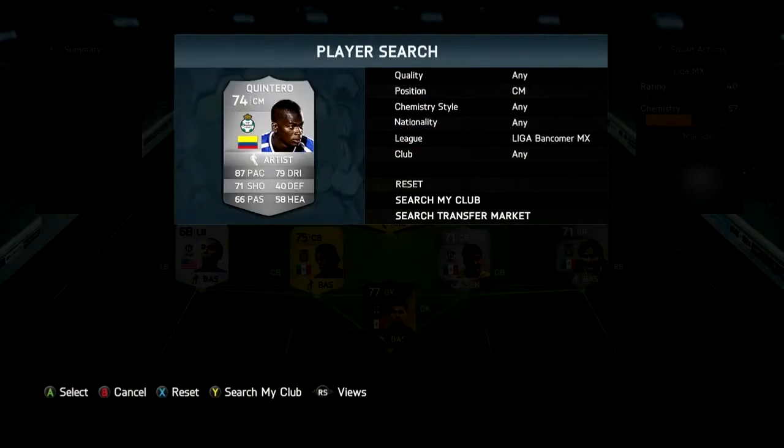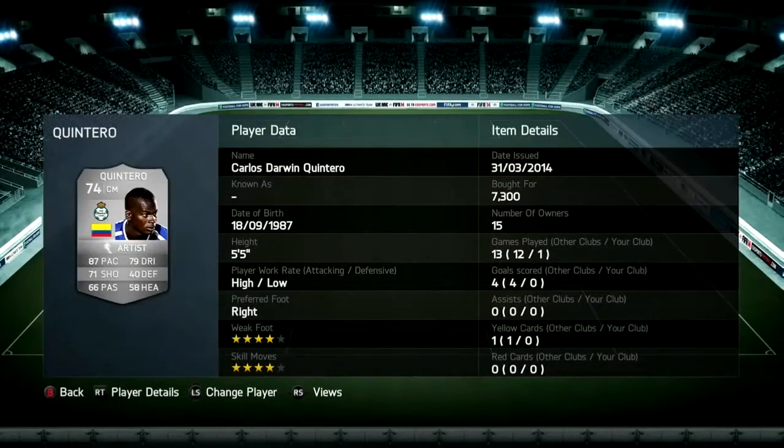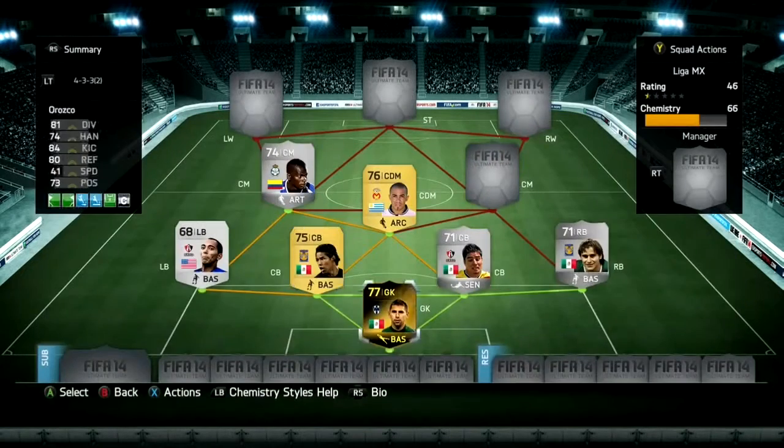Next, we're going to go with center mid Darwin Quintero, who has 4-star with 4-star skill moves, 87 pace, 71 shooting, and 79 dribbling. He's a decent player — not the best, but his pace and 4-star skill moves really help him, especially with his shooting.